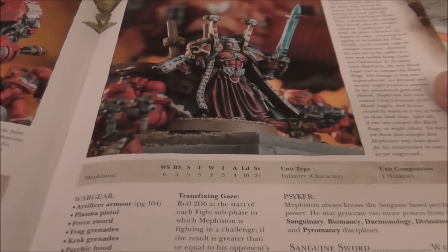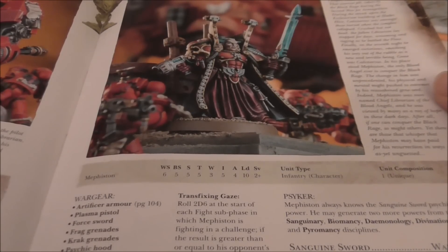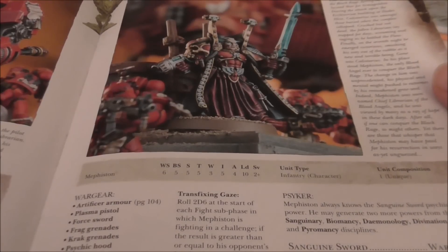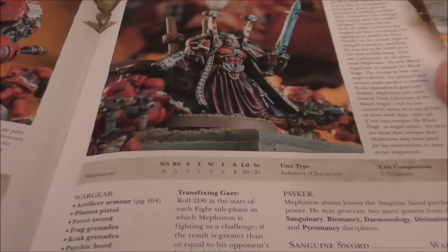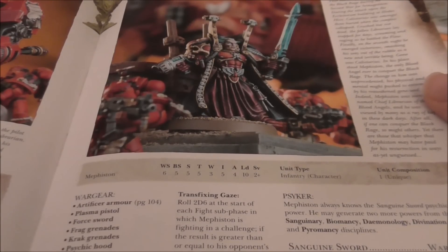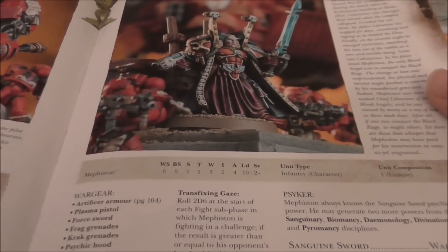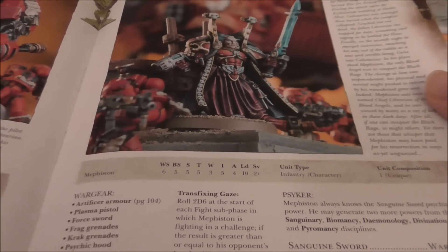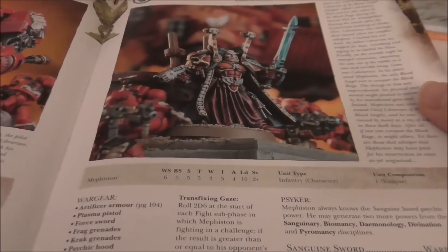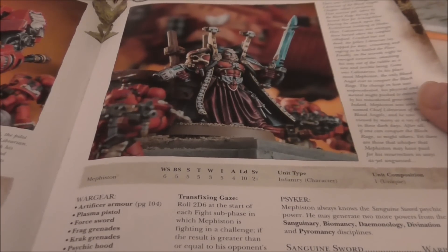Now you can stick him in a group of tactical marines, assault marines on foot, or in a drop pod. He still has those ablative wounds, is Mastery Level 3, and has Sanguine Sword — a psychic ability that gives Strength 10 on a single charge. Combined with a force weapon, it's only AP3 but that's enough to slaughter most Tyranid monstrous creatures. I think he's still one heck of a good character.